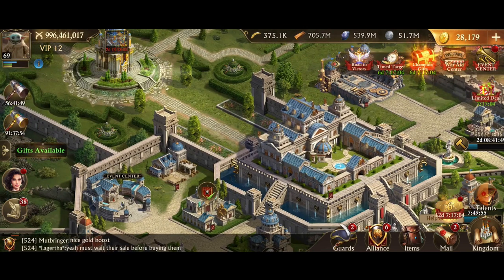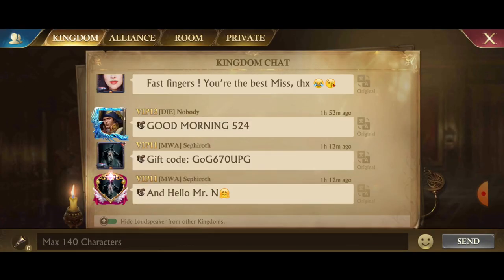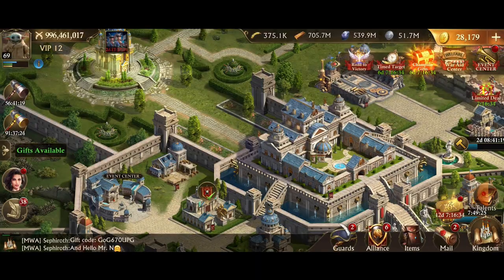Next up: king speakers have been updated. When you hide king speakers, they won't pop up on your screen anymore because there's too much spam, confusion, and chaos — especially when people are having individual conversations with each other across kingdoms using the king speaker. You can now mute that out with this toggle.